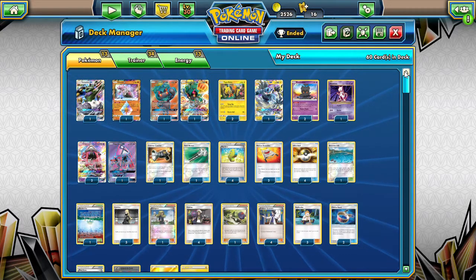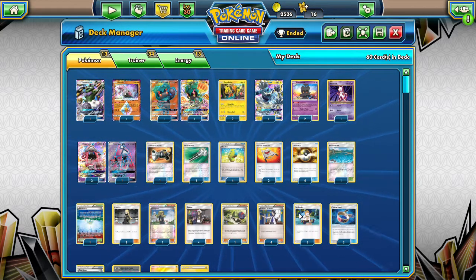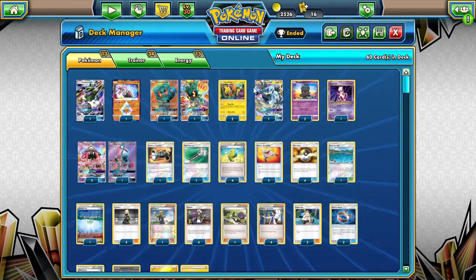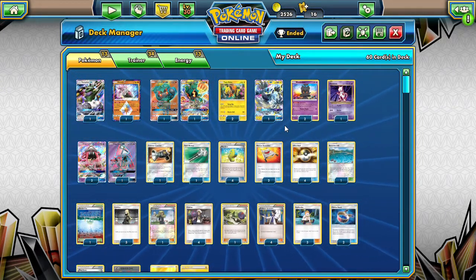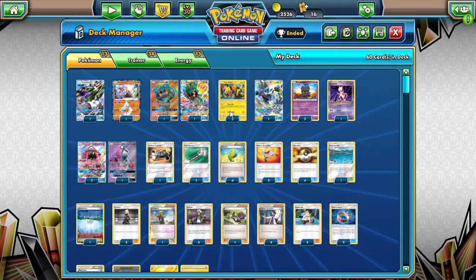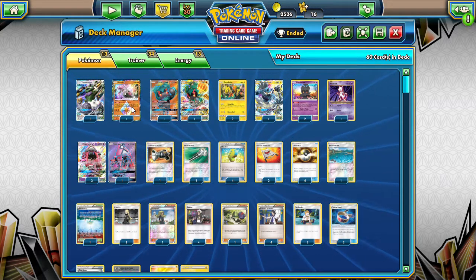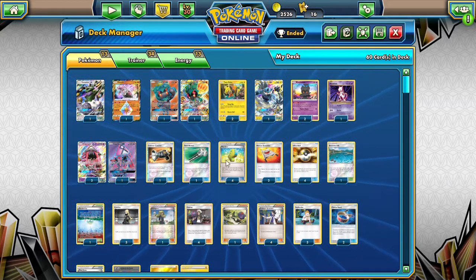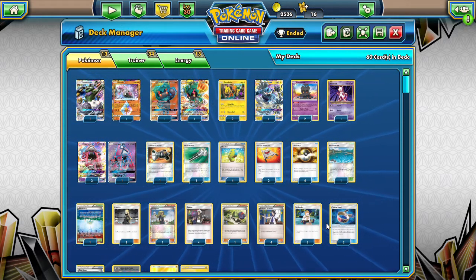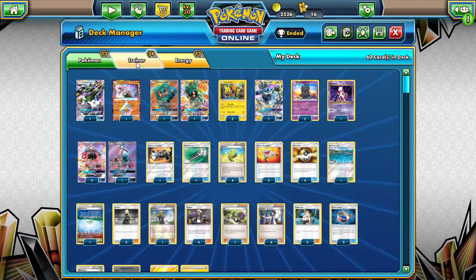I also took out the Shamans and Battle Compressors, replacing Battle Compressor with Sophocles and Shamans with Marshadows. The deck's pretty similar — you want to get your monsters in the discard and attack with Marshadow. My favorite piece I added was the Tapu Koko promo. If you have it in the discard and a DCE on your Marshadow with the Ante on the board, you're attacking for at least 40 and spreading 20. With a Choice Band, that's 70 spread to the whole bench — craziness. That makes it better than Buzzwole, really.